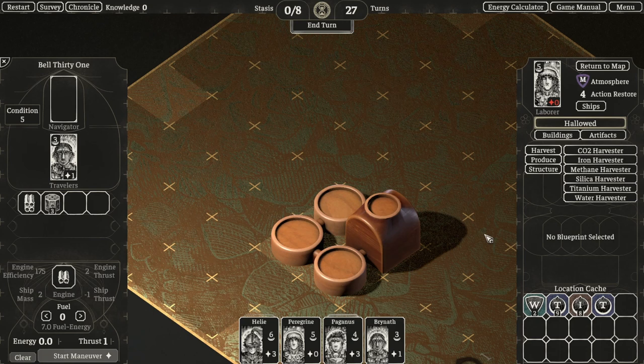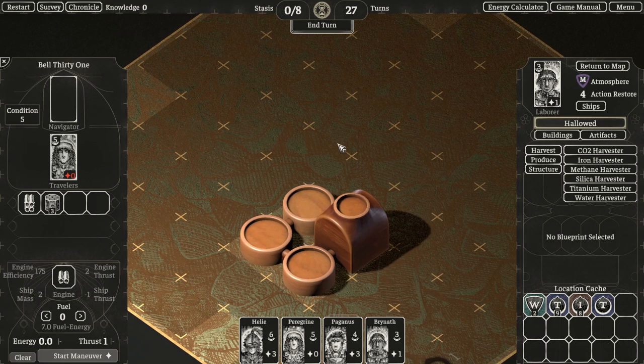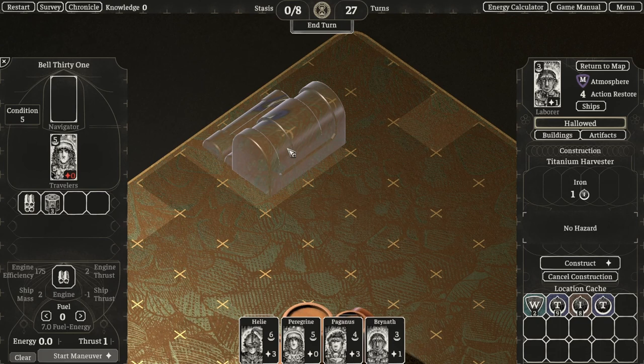As you can see, we're actually out of actions so we couldn't build any more, so let's swap our exile and then start planting a titanium harvester up here.